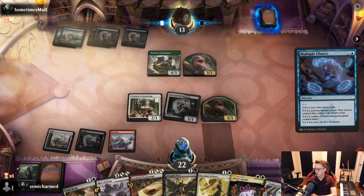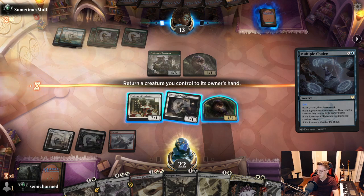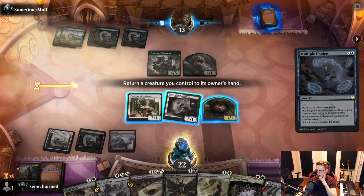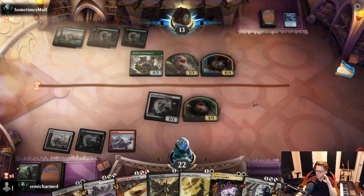Opponent playing Multiple Choice — pretty scary. We get to return a creature to our hand. If we bounce Professor, we get to learn again, which is cute but not amazing. We're pretty strapped on mana and they're getting a 4-4. Pretty tough. I guess we'll pull it back — otherwise our Pest is just dying for no value. The only nice thing about having the 2-1 around is we could attack into or block their 4-4 with Beaming Defiance available, but that's still a negative exchange. The saving grace is our opponent is at 13 and we're at 22, so we can apply pressure.